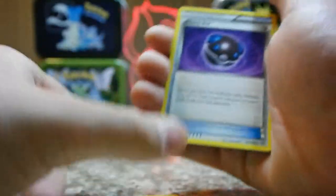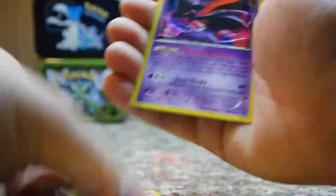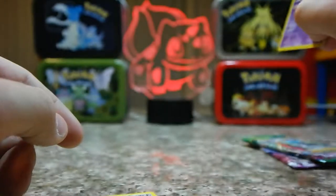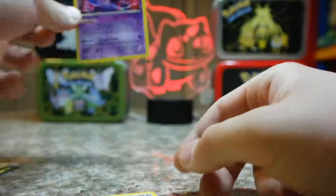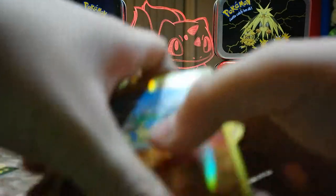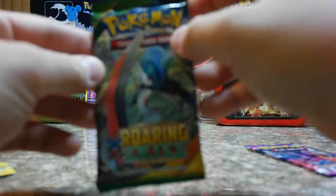Snorlax — that's cool. Every ball salt. Mosquito — reverse holo Cubone and holo Mismagius, a Gen 4 Pokemon. I knew you were gonna get a holo green card. Mr. Mime doesn't have an evolution yet — well, not in Gen 2, that's a Gen 4 Pokemon.